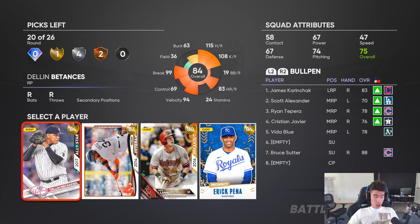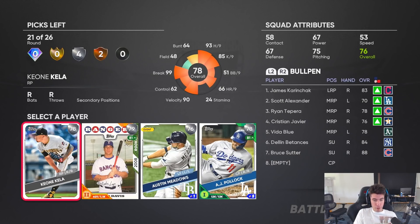We got Delino DeShields, which means we can't get any more gold cards. Now we're looking for Wellington Castillo at catcher, Billy Wagner reliever, Jay Buhner right fielder, Eddie Mathews at third base. We could get all of them — I doubt we will — but getting Delino is big.